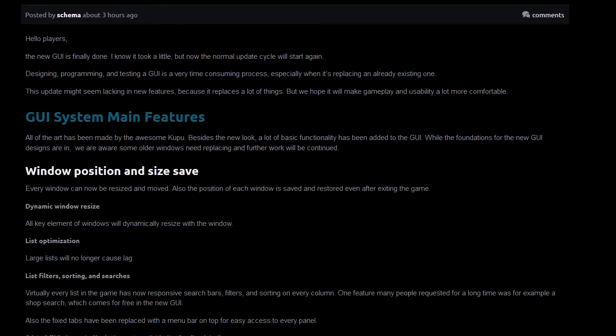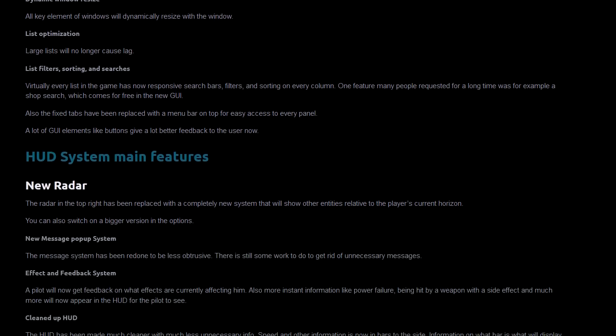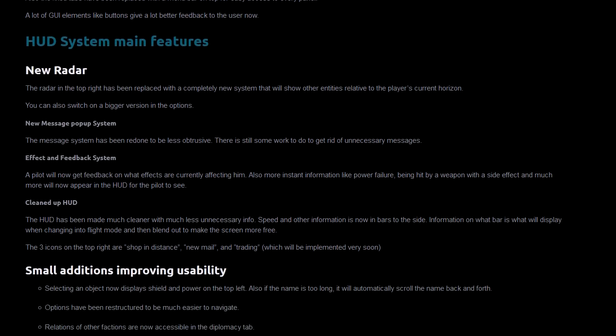So the basic largest thing is the graphical user interface — window, resize, position, list filters, and all that stuff. And the HUD system's new main system. You can see the radar in the top right has been replaced with a completely new system that shows objects relative to the player's current horizon. And you can also switch it to a bigger version in the options, which we will do.